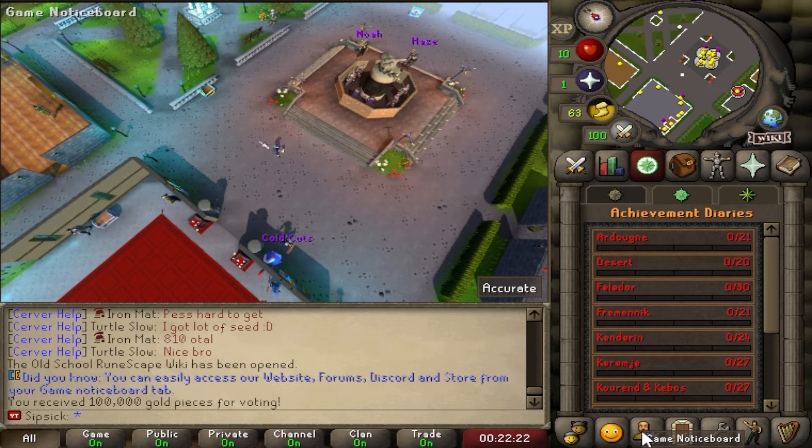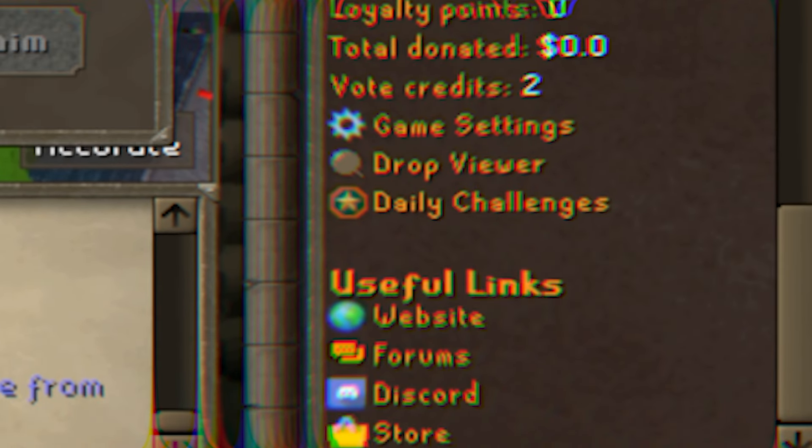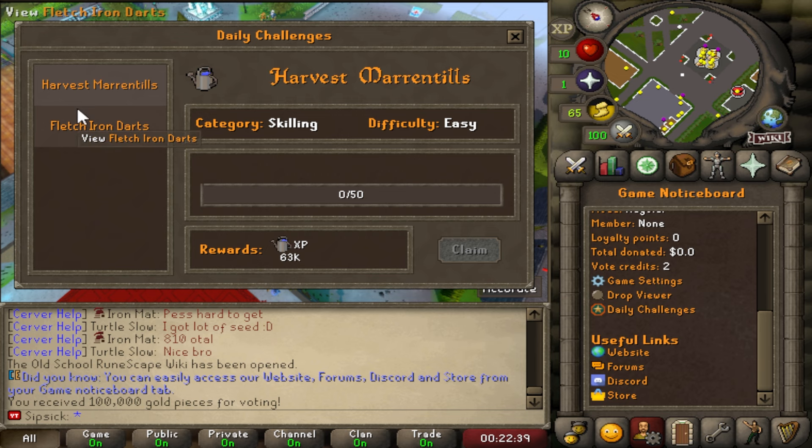There's also daily challenges when you go over here to the game notice board. You can scroll all the way down and click on daily challenges. For us it's some skilling challenges right here — hardening manantils and fletch iron darts.